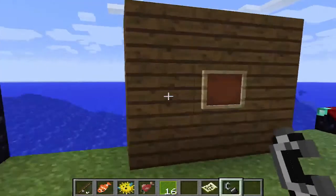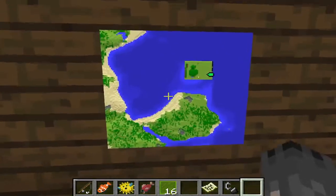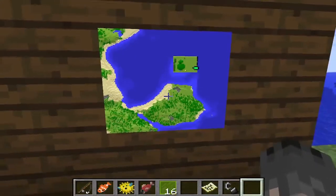Next, we have a picture frame. However, you can place maps in item frames now and the maps will show up here, so you can see your location.